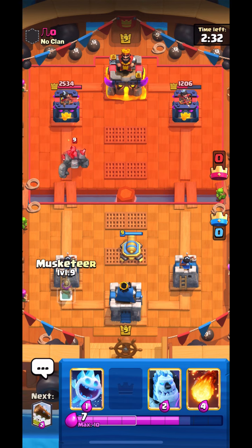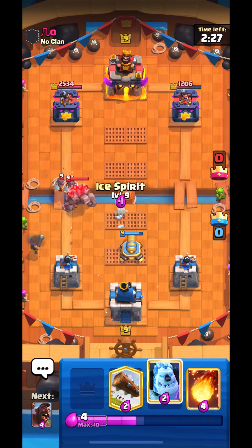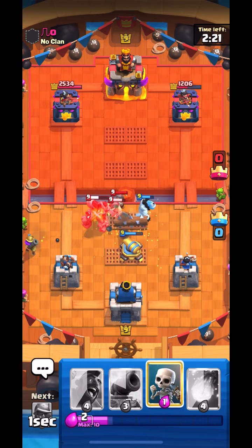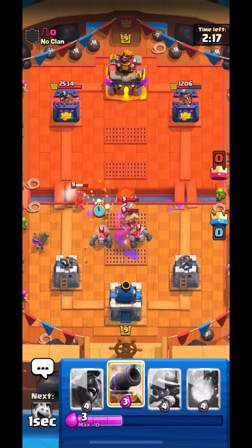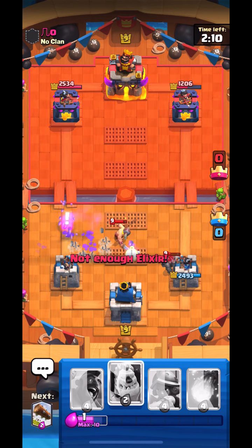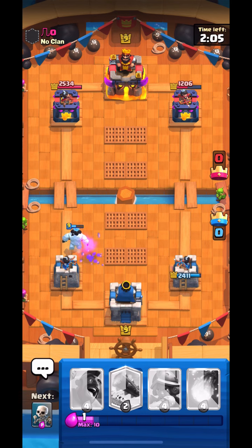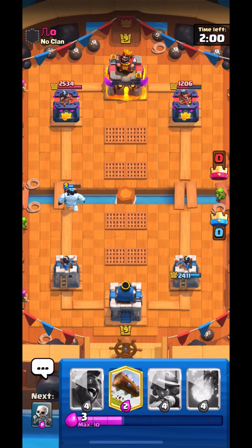If I go Hog Ice Spirit and he ignores it, it won't take out the tower. But if I go Hog Skeletons and he ignores it, it will take out the tower — so that's why Hog Skeletons is better. I just went Skeletons, had to go for another Cannon. Pretty good defense — I just had to go Ice Golem for the Elite Barbarians. Took no damage and did a lot of damage on his tower, looking really good.